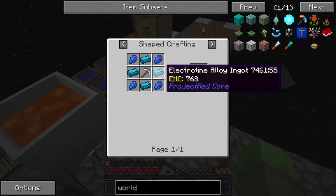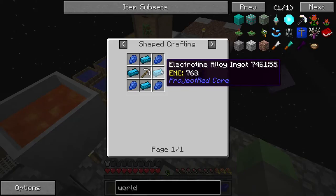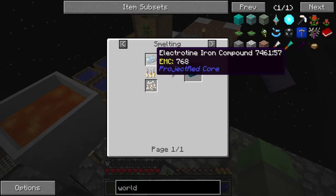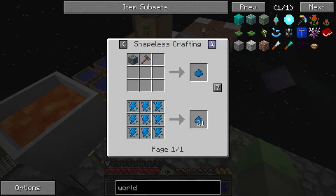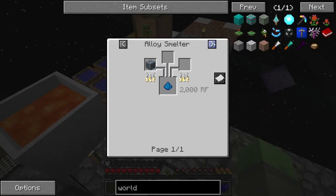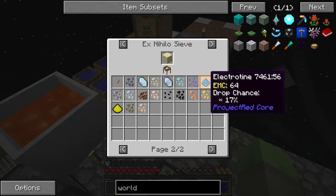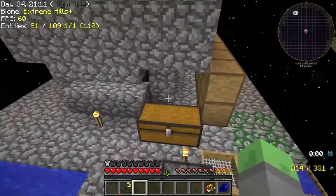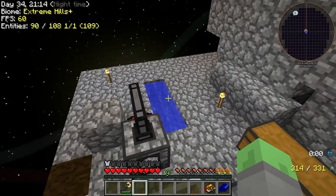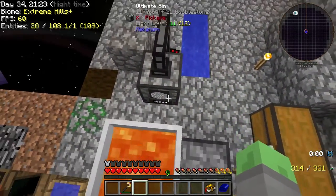The world interaction upgrade requires electrotene alloy, some lapis, some iron, and an iron pickaxe. The electrotene is a smelted electrotene iron compound - iron with electrotene around it. This electrotene is obtained from sifting sand in a sieve, with a 17% chance of dropping. You need half a stack of it, so you need to sift several stacks of sand before you can even think about fully automating your cobble generation.